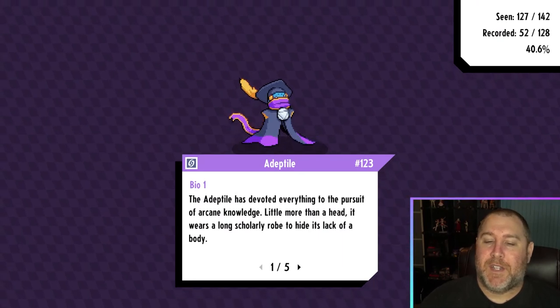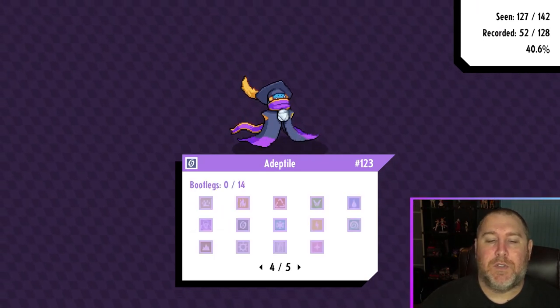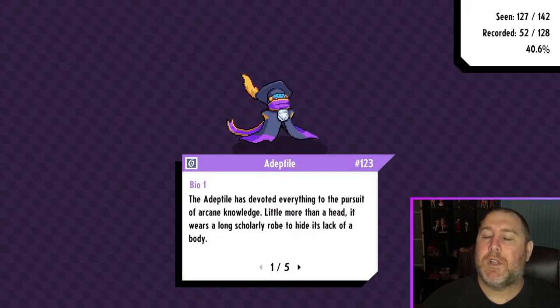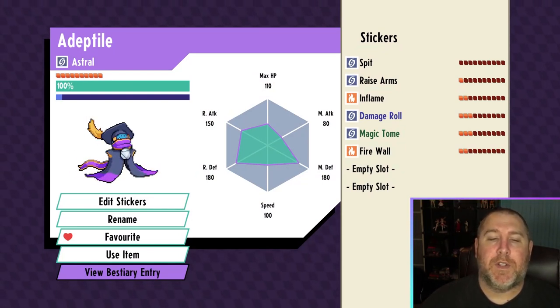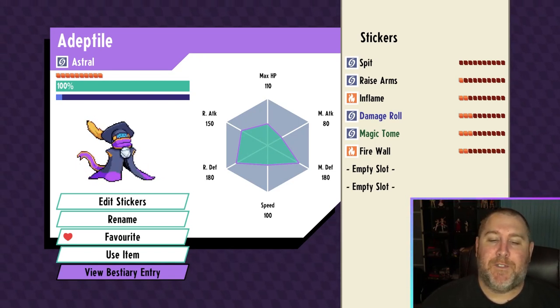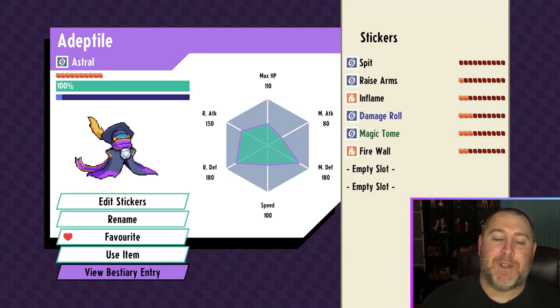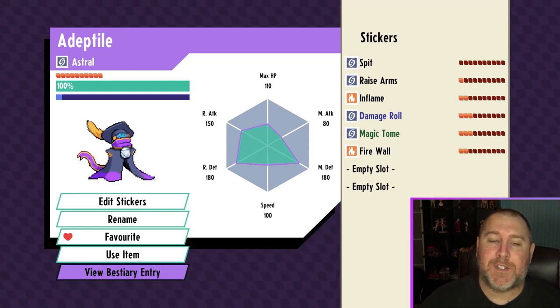Basically it's an astral form — it goes from fire to astral. It's pretty solid defensively, and it's definitely a ranged attacker at 150. It is a little squishy but also pretty bulky defensively, so it's kind of that Snorlax-kind-of-vibe to it. That's how you get a Depthtile! Let me know down below if you guys like this new form, but other than that, I'll see you guys in the next one — take care!